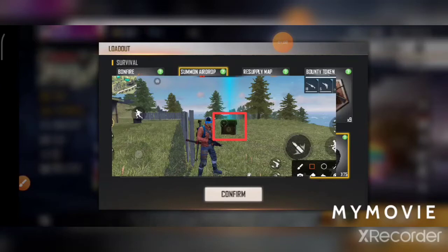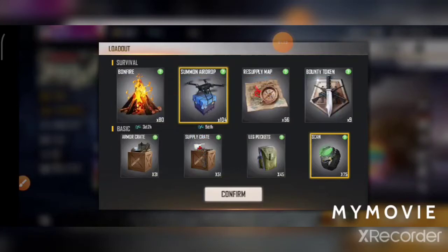If you don't have a gun, then you can use the Summon Eye Drop to make use of most of them.